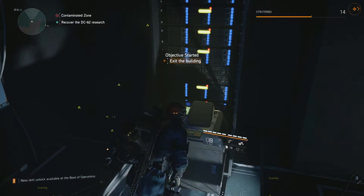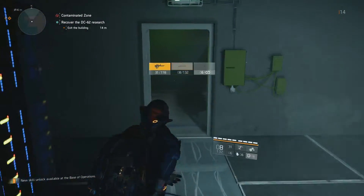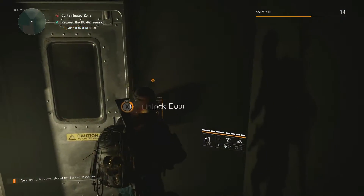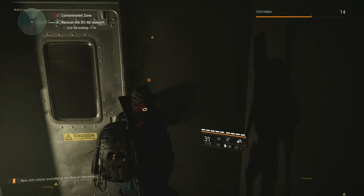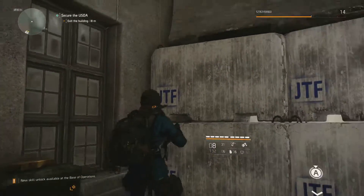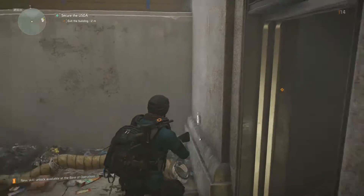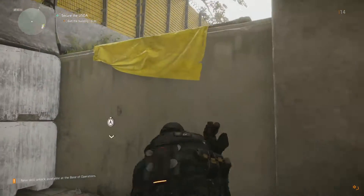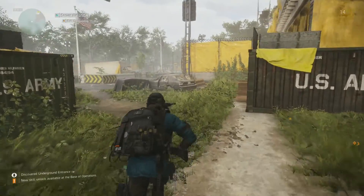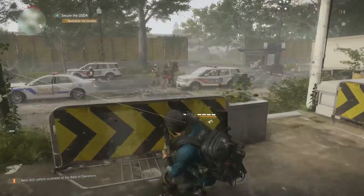I think you've spent more than enough time down here, Agent — we've got what we need. We can actually enter the unlock code instead of blowing it open. You did good, Agent — there's a ton of data here, should keep us busy for a while. Okay, I've exited the building. We're out — neutralize the hostiles. Oh shit.